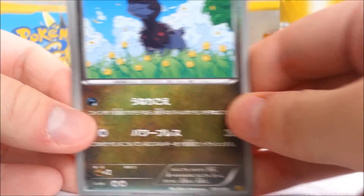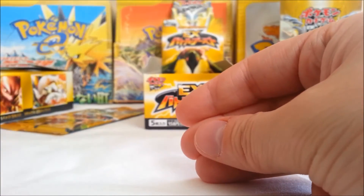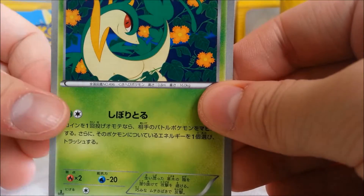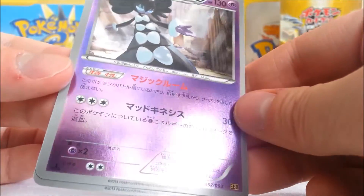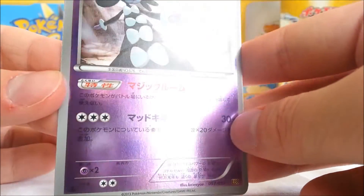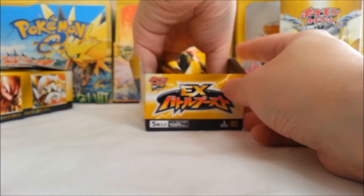Alright, we got a Dino, a Dredagon, Celosis, Garchomp, and what is this — Professor Juniper's card. Alright, next pack — we are going through these packs. We got a Cervine, Celosis, Garbodor — pure garbage. Whoa! And another reverse holo. That's cool — a Gothitelle. That's cool, I love it. Look at that mirror finish, oh my gosh. And a Fionni. Halfway done with the box already.